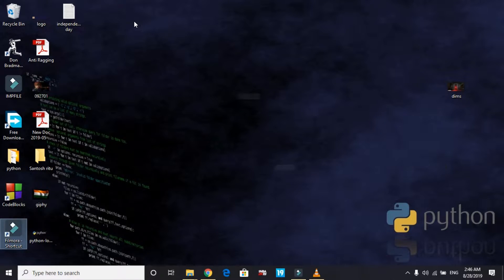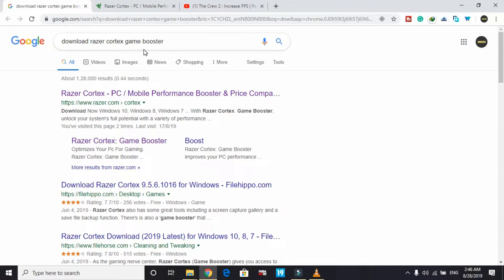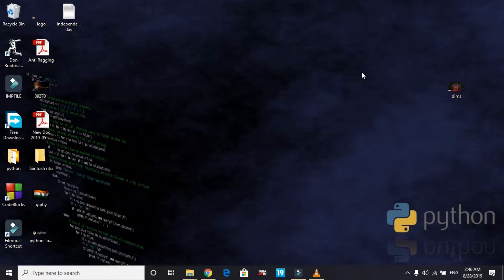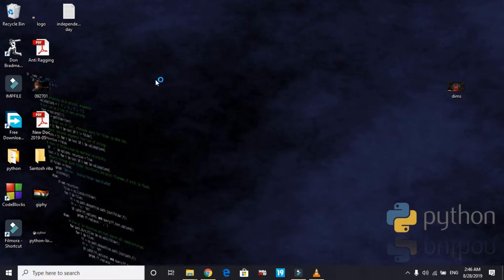The third step is the most important one: downloading a game booster. A game booster is software that puts the maximum of your PC's RAM into running a particular game, increasing its performance automatically. Search for 'Razer Cortex game booster', click the first link, and click Download Now. Once downloaded, install it, sign up, and open Razer Cortex game booster.